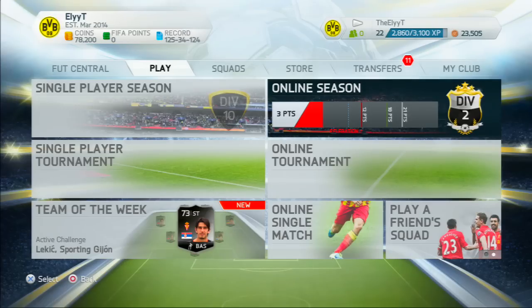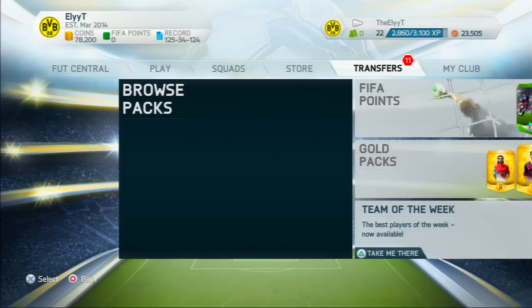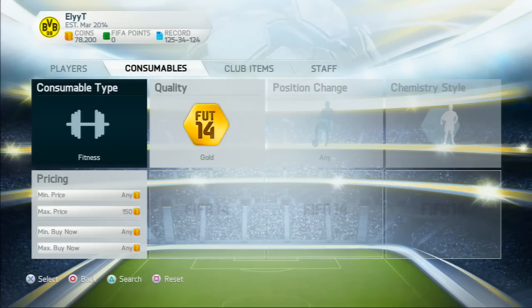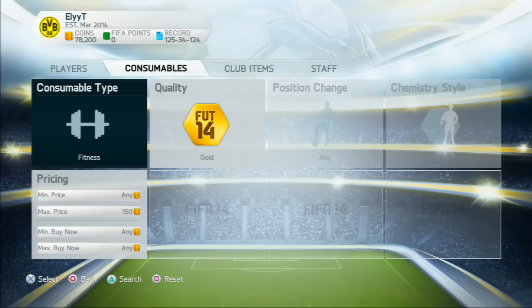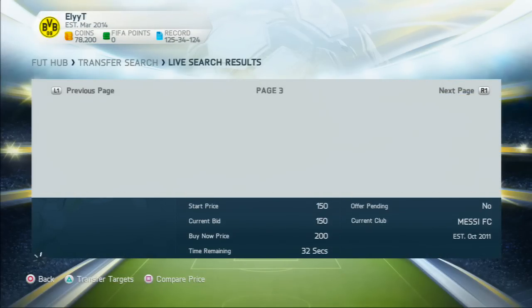This is the first trading tip I'm going to upload to this channel and it has to do with fitness cards. This is a tip for beginners. What you want to do is go to 'Consume', then 'Rules', set fitness to max price 150, quality Gold. Type that in, click search, and then scroll over a couple pages.